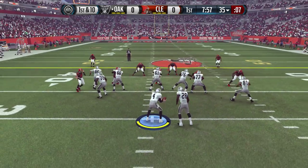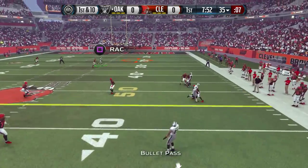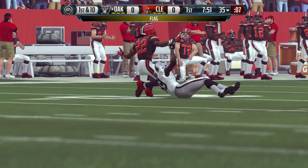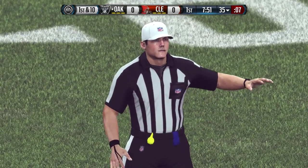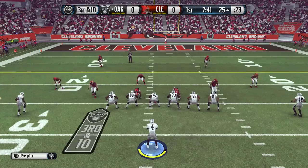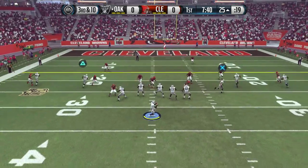Raiders with the ball here. 1st and 10 play action, the first play for Carr looking downfield. He's got somebody open, goes deep and it's going to be pass interference. That is again another example of how great the DB wide receiver interactions are this year. Cooper basically just taken down, tackled by Tremont Williams, so we are going to get the spot foul, which is going to put us at the 25.